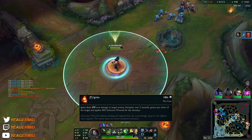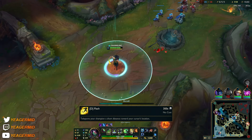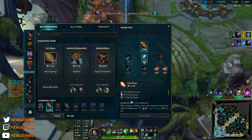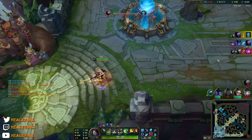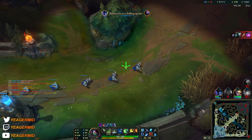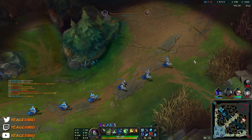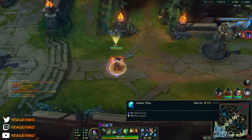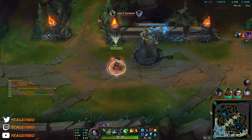You can play Akali with Flash and TP, or also TP and Ignite. I don't recommend TP and Ignite unless you are experienced on the champion. Otherwise, Flash and Ignite is great, and also Flash and TP.